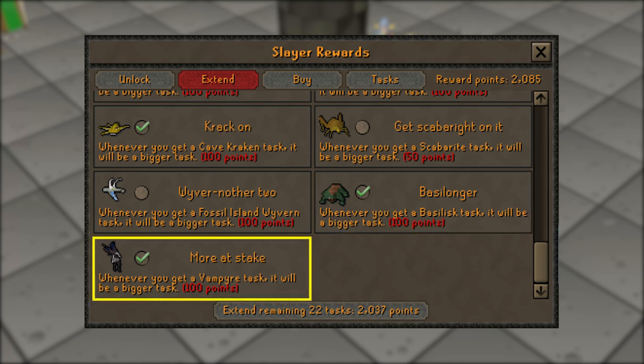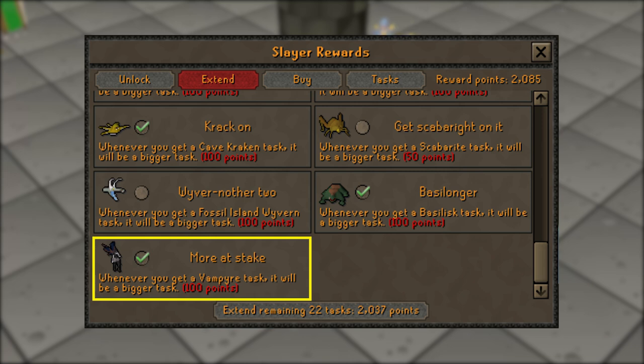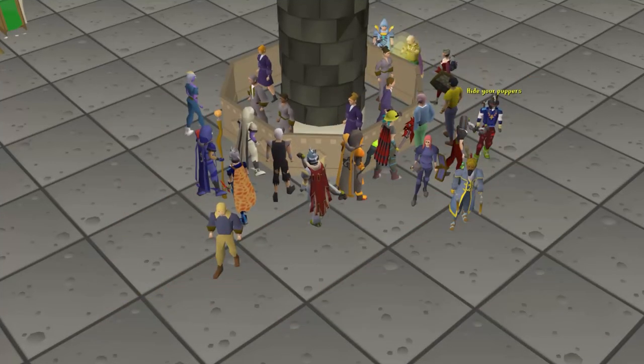Last but not least is going to be 'More at Stake', and this will extend your vampire tasks. Believe it or not you can make somewhere between 700 and 900 thousand an hour at the Vampyre Sentinels, if you have Sins of the Father done. That's it guys — please let me know in the comments below if you think I missed one. Take it easy everybody.